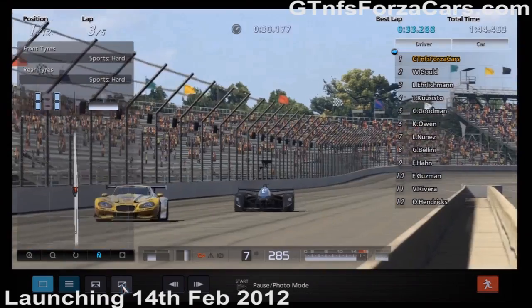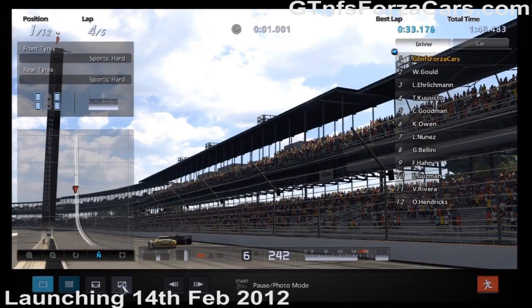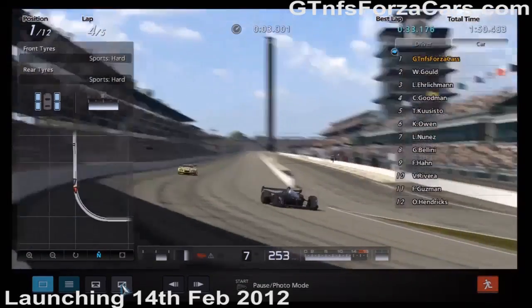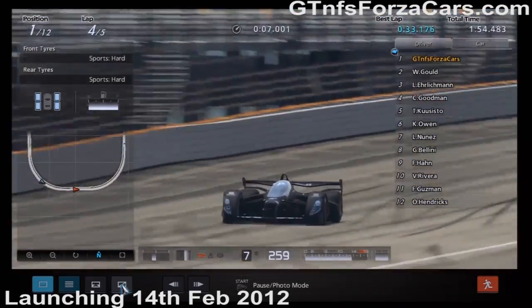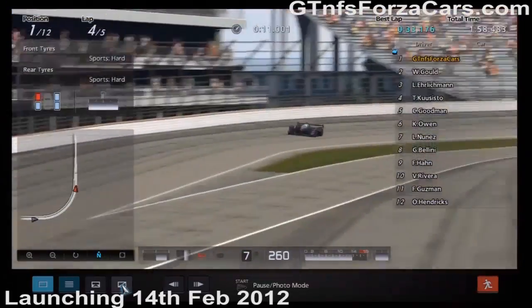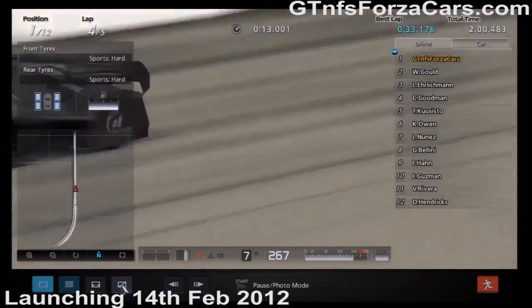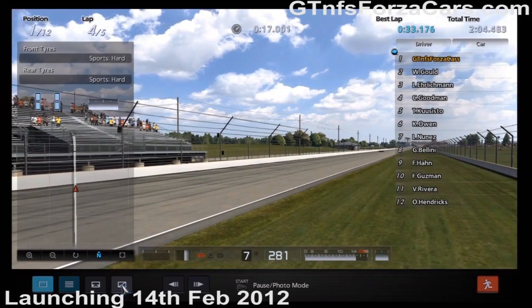But still, if you want money — see, this is the third lap and this car is already lapping its opponents. It's that much faster and you save a lot of time. In two and a half minutes you're looking at 70,000 credits. Good enough.